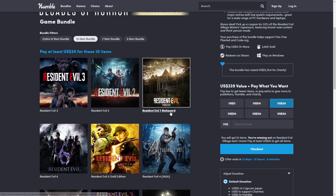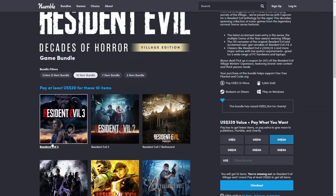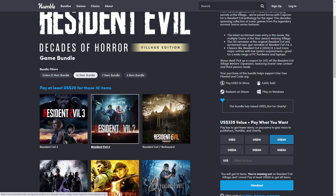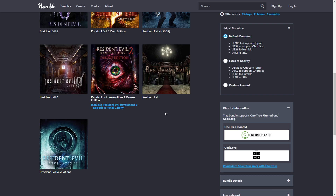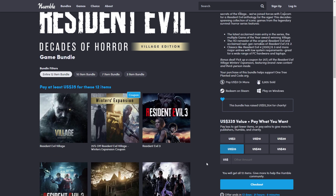Next is the twenty dollar tier with the more recent stuff: Resident Evil 7, Resident Evil 2 Remake, and Resident Evil 3 Remake. Resident Evil 3 is minimum ten dollars, Resident Evil 2 Remake is also minimum ten — I have this one and really liked it — and Biohazard Resident Evil 7 is minimum eight dollars. Those three alone are twenty-eight dollars, but you pay twenty and get everything else as well. In terms of value, this is fantastic.